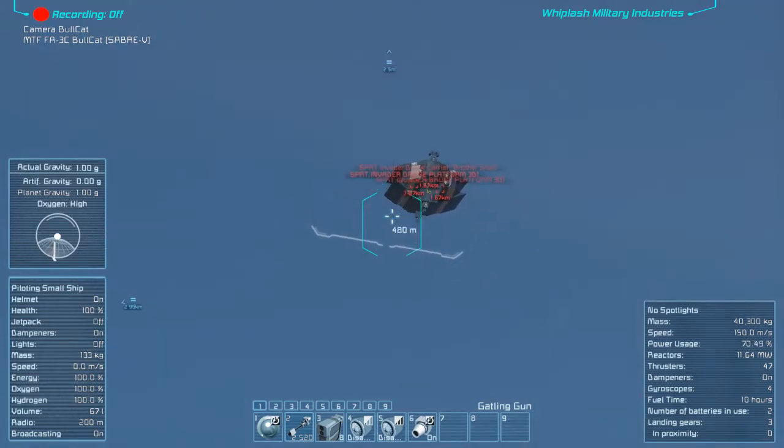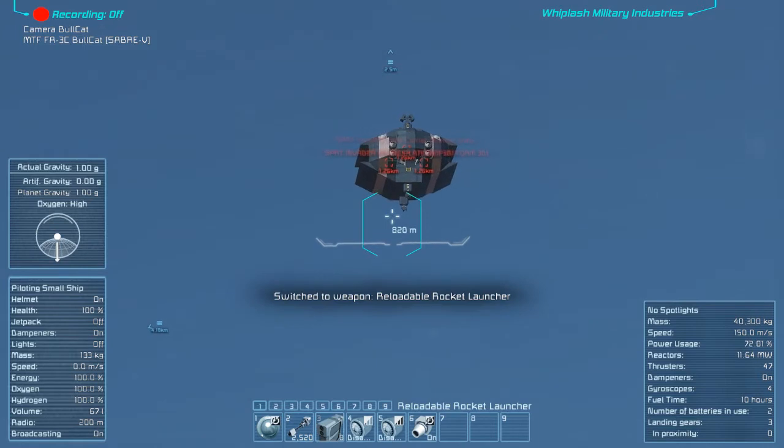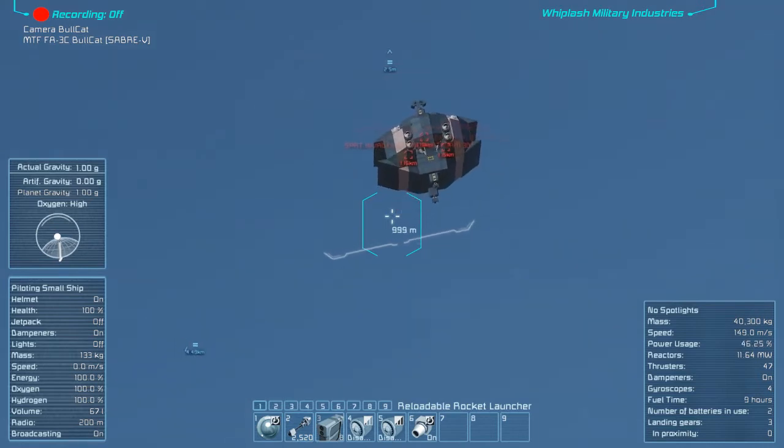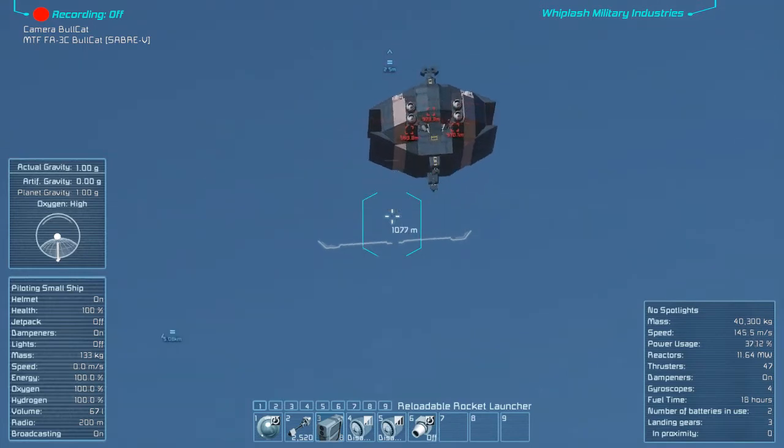This ship has on its belly vanilla gatlings and I'm going to try to take them out first. I just need to align myself with it and try to fly as an aircraft.